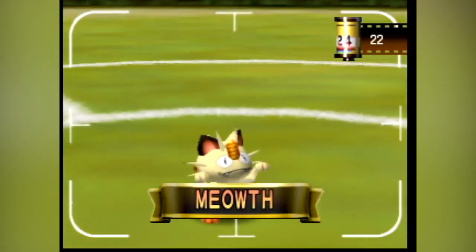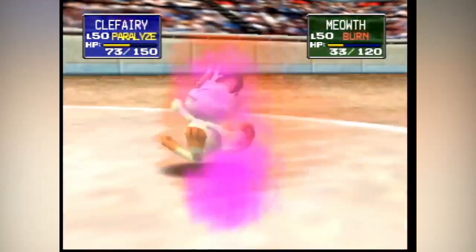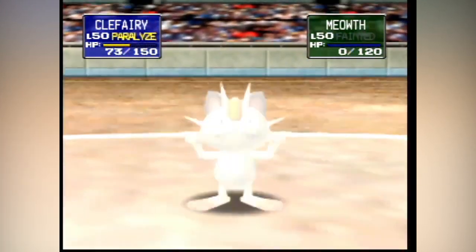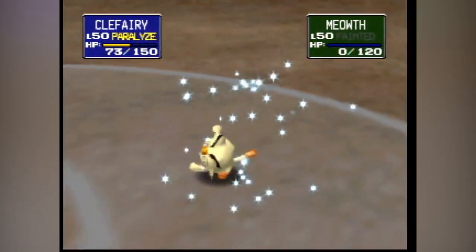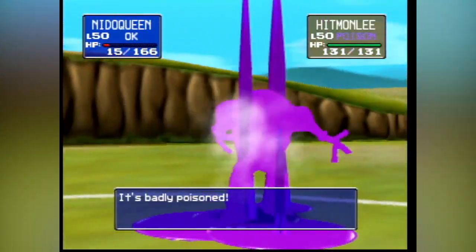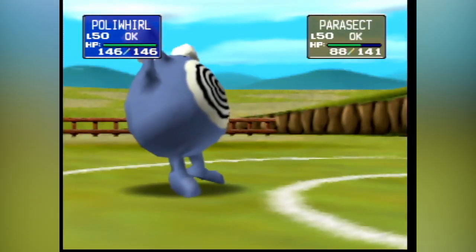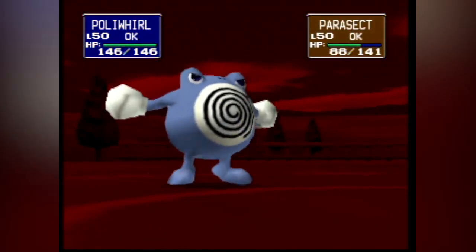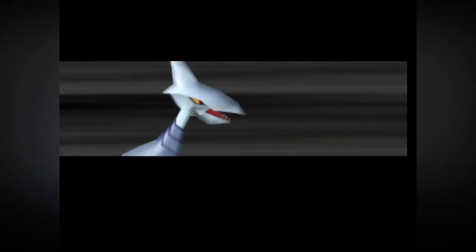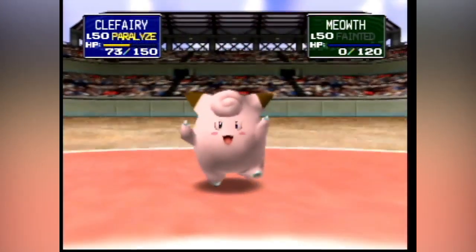Despite already having all 151 Pokemon from the get-go, Pocket Monster Stadium 2 was planned to also get a 64DD expansion disc. One might assume this is simply leftover code from the first game, but the game actually checks for a unique game code — somewhere around EP2J to ZP2J. Unlike the first game, there isn't really anything known about this expansion kit. It's possible that Generation 2 Pokemon could have been added, and it simply evolved into Pocket Monster Stadium Gold, Silver, and Crystal, seeing how Generation 2 only released a few months after Stadium 2, but that's simply speculation.